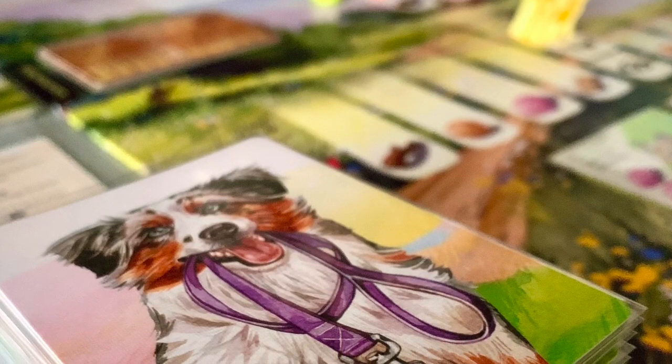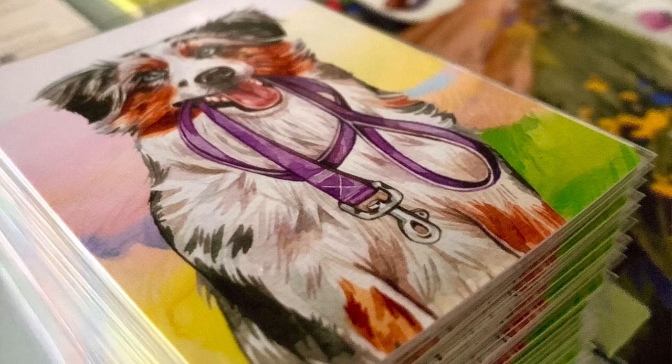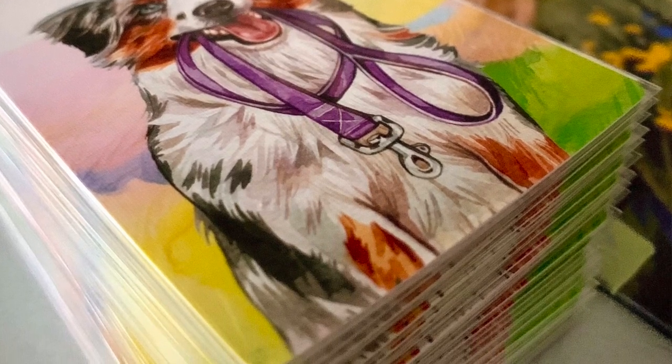Welcome back everyone to my channel. Today I'm going to be taking a look at Dog Park by Birdwood Games. This is a game about walking dogs in the park, designed by Lottie and Jack Hazel. It's 1 to 4 players, aged 10 up, and the playtime is roughly 40 to 80 minutes. The game features a large number of cards, set collection and resource management mechanics.